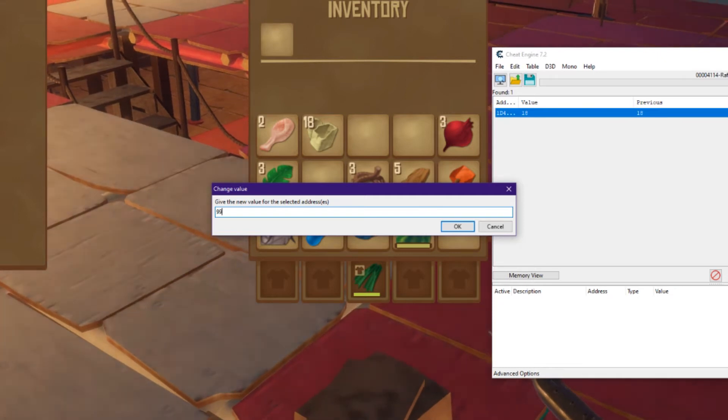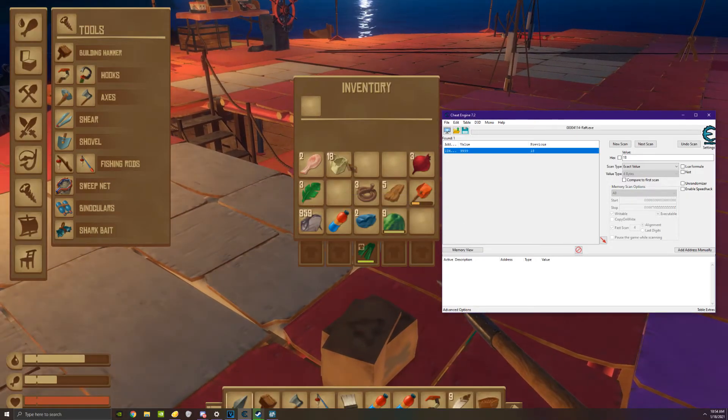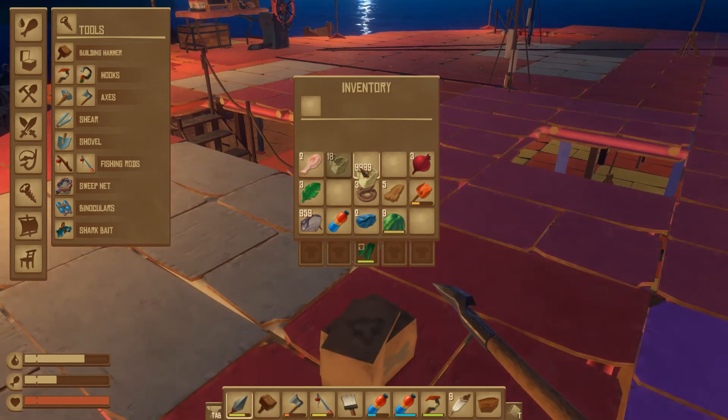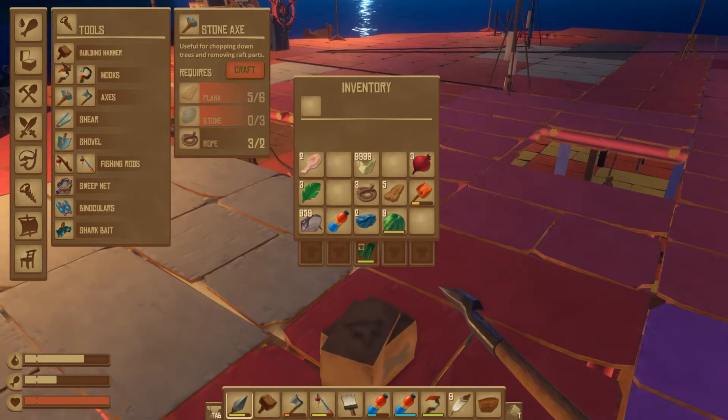Next scan - now I have one value and I can change this to whatever I want. I'll make it 9999. It still says 18, but drag it to another slot and now you have 9999 plastic.